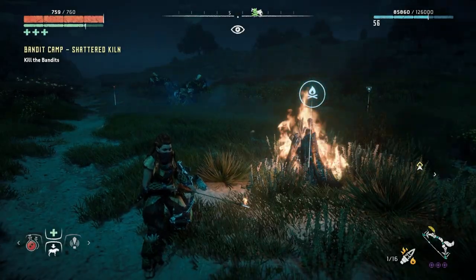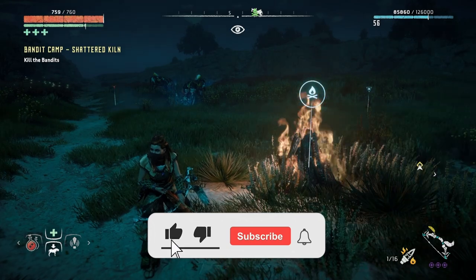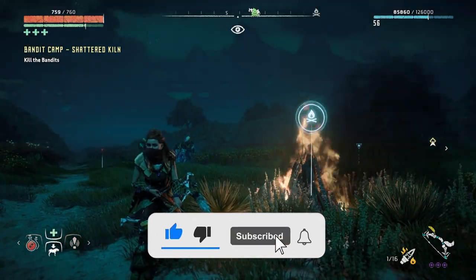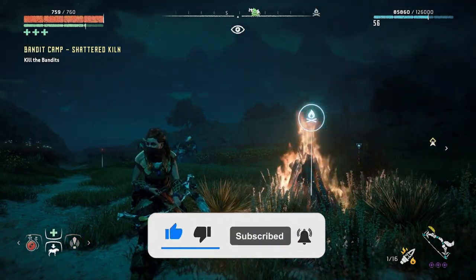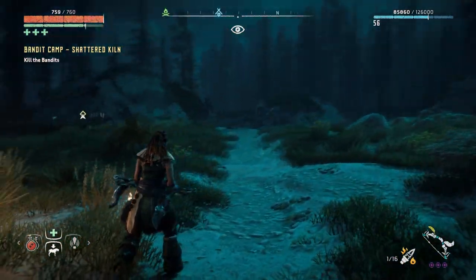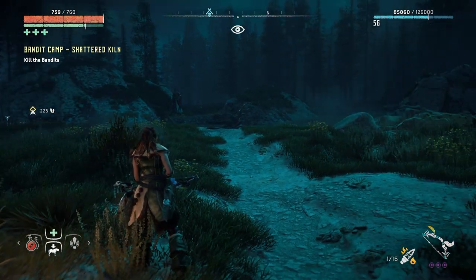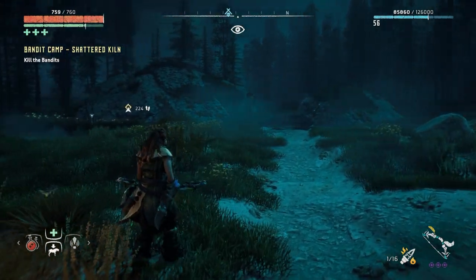Hello friends, welcome to part 80 of my Horizon Zero Dawn full blind playthrough on the PlayStation 5. We're playing on ultra hard difficulty, and today we're going to do the bandit camp Shattered Kiln. We're still back in the base game - we may go into Frozen Wilds again in the next episode or the one after.